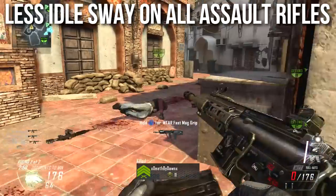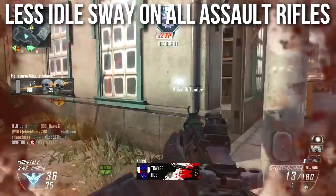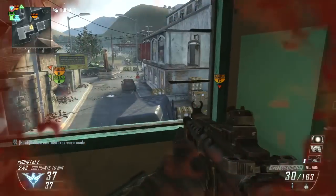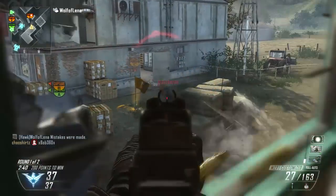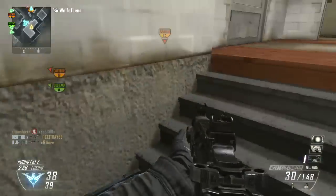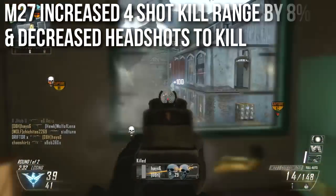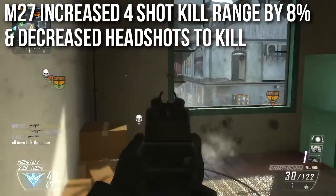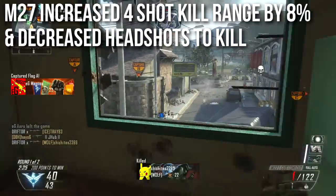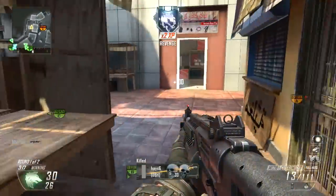There is less idle sway on all assault rifles — every single assault rifle got an idle sway reduction. Idle sway is when you aim down sights and the dot, the iron sight, or the ACOG bobs left and right just slightly — all of that has been reduced. The M27 got its four-shot kill range increased by eight percent — not a very big change — and they decreased the number of headshots required to kill at all ranges, so headshots are more useful with this weapon.